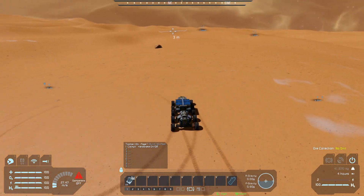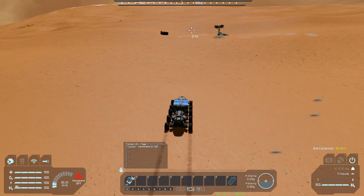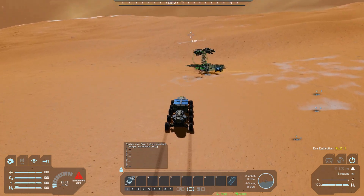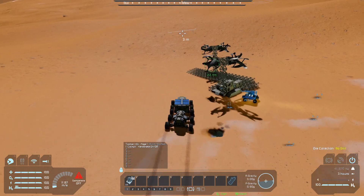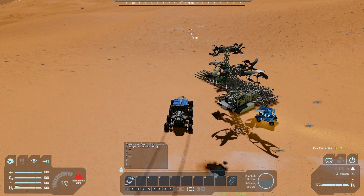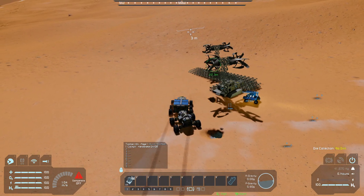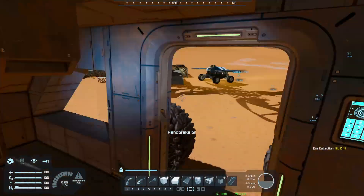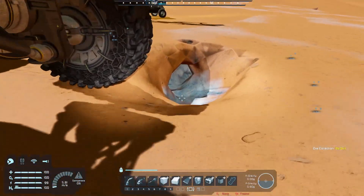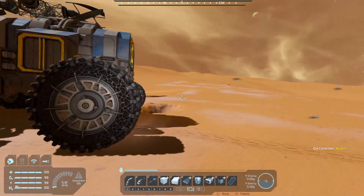Looks like that worked. And then eventually when I can get the subgrid wheel control script going, that'll make this work even better. But for now, I think I'm going to fill up the cargo containers of the trailer. Actually, let's get that a little bit closer. I'm going to fill up the cargo containers of this with ice. And I think after that we might be good to take a trip.